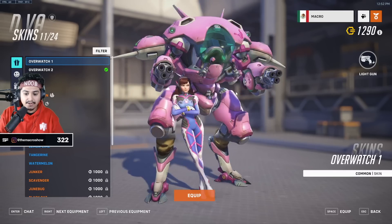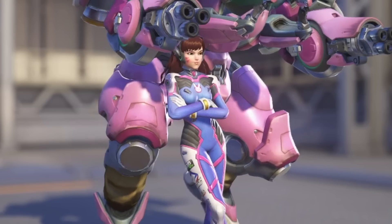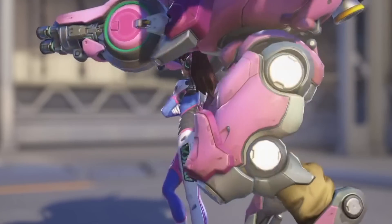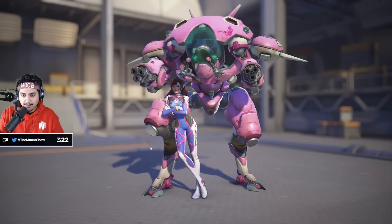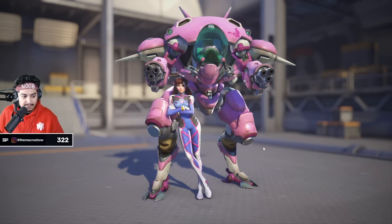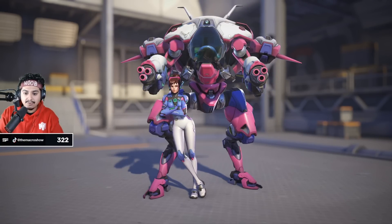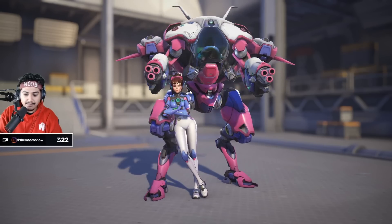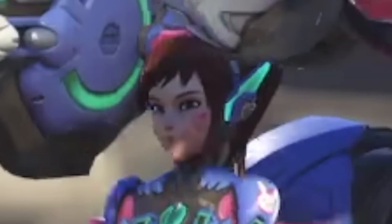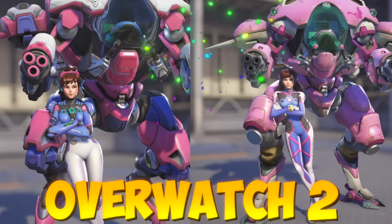D.Va time. Her Overwatch 1 skin is iconic — it's classic. She's rocking a full-on eSports outfit. She's young, she has the headphones on, and the mech is super pink. D.Va's original design is extremely iconic. But in Overwatch 2, the nice white details on the mech are huge. Her entire outfit got a huge upgrade — she even has shoulder pads, her hair is put up, and she looks older. Everyone knows about the cake buff, and that's a huge plus. I think it's an overall upgrade — D.Va 2 is better than D.Va 1.